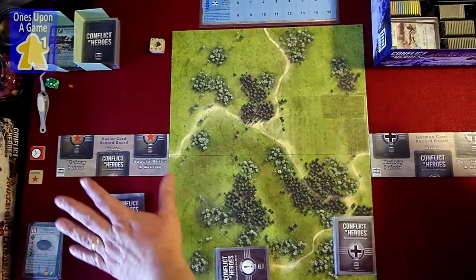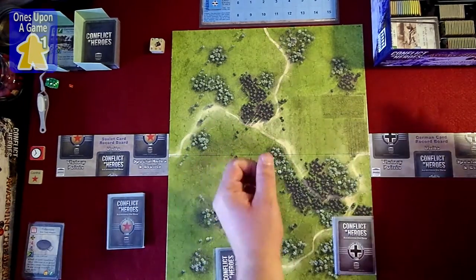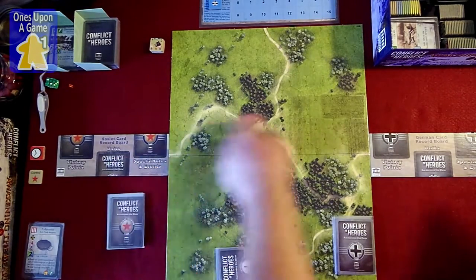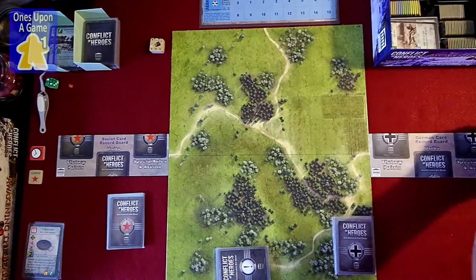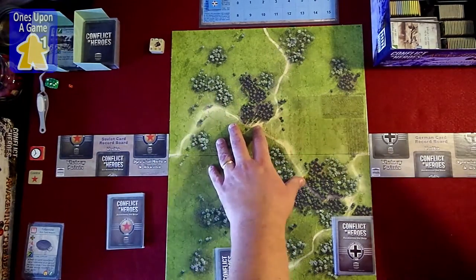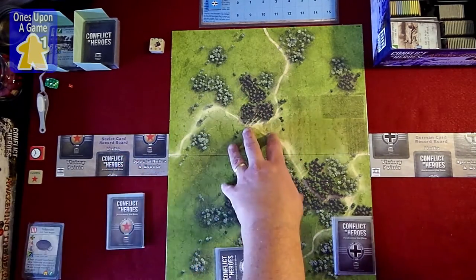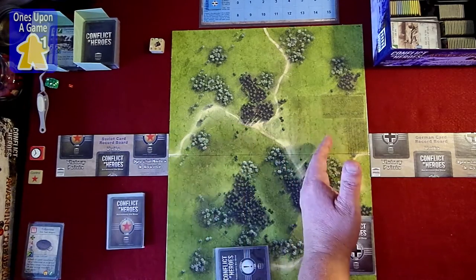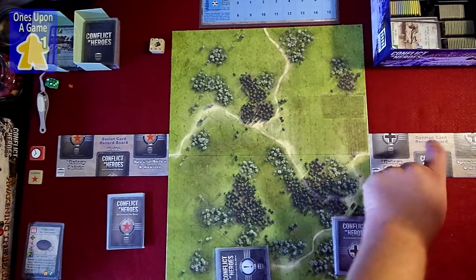So the first step: I've got the Soviets set up here and the Germans here. The first thing is you roll a die for initiative. One through three goes one way, four through six the other. So the Soviet player gets the initiative, picks a map — we'll use the one already out — and the initiative player also chooses the map edge units will enter from. We'll have the Soviets entering from this side and the Germans from this side.